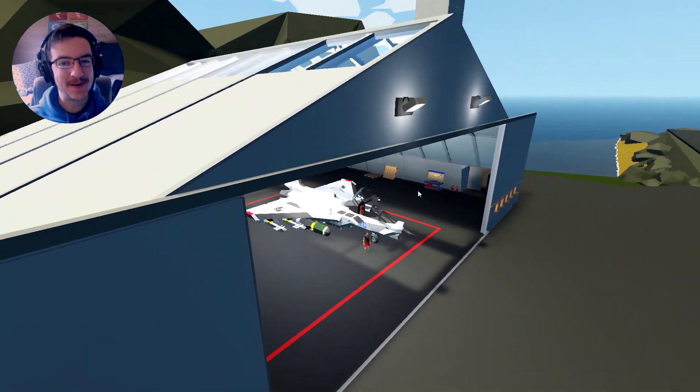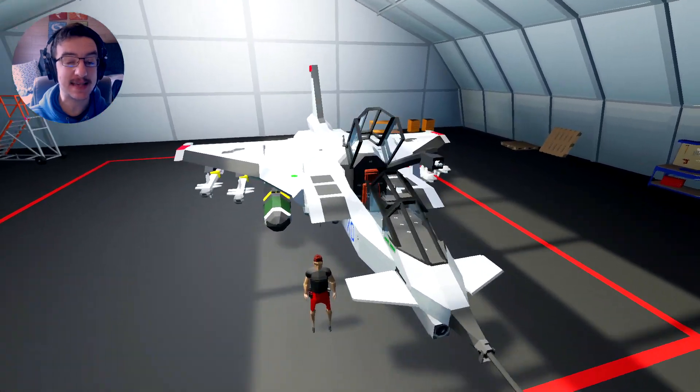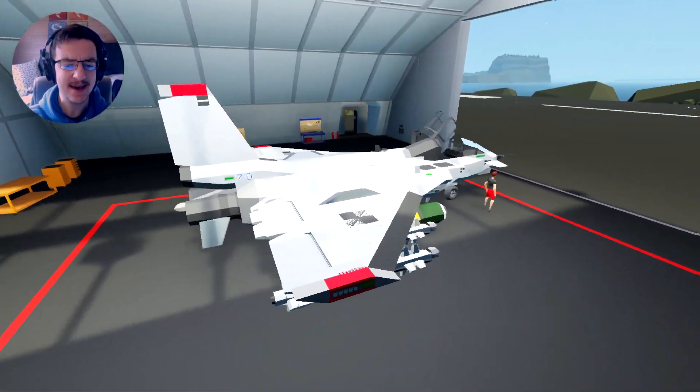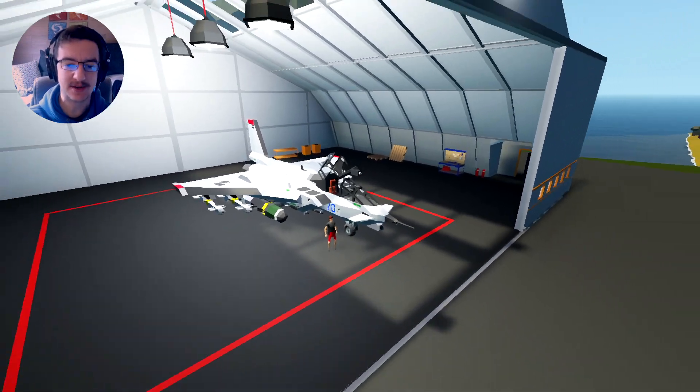Alrighty, hello guys! Welcome to my face — it's back to another Stormworks Search and Destroy video. Today we're actually going to be taking out this jet fighter right here. This thing is actually called the KJ-70 Spectre.